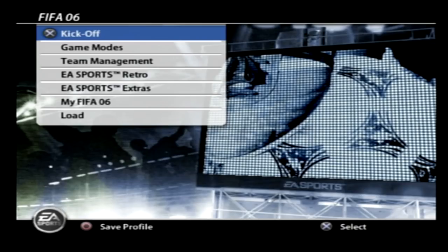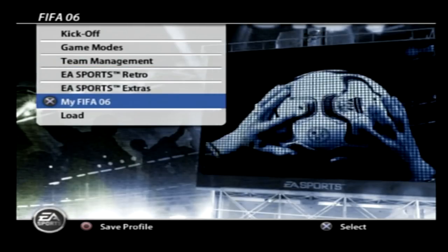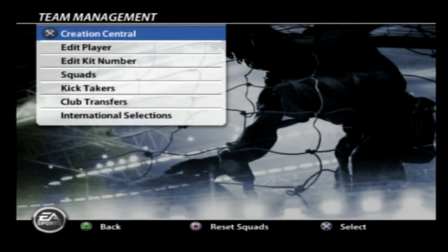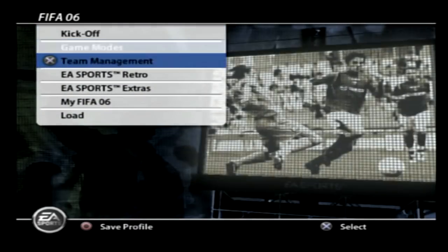So this is pretty much your FIFA 06 menu. You've got kickoff, game modes, team management, EA Sports Retro, EA Sports Extras, My FIFA 06, and the load option. Team management is pretty much your creation center — you can edit kit numbers, players, squads, transfers, all that kind of stuff. So we've pretty much got that feature still in the game.